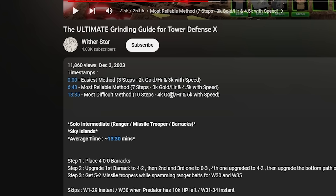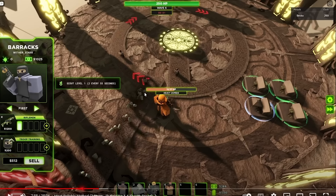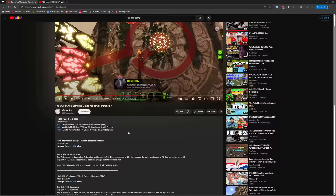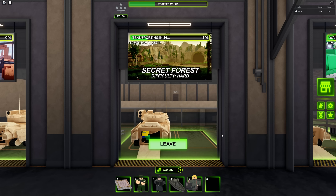Oh wait, look what I found. This one — you can apparently get 4k gold an hour or 3k gold an hour abusing Sky Islands. This video was actually made before Skylands was nerfed, so I think Skylands is just worse now for grinding, but hey, I'm still going to test it out. We're going to compare and find which strat is better. That's the point of this video. Okay, here we go.